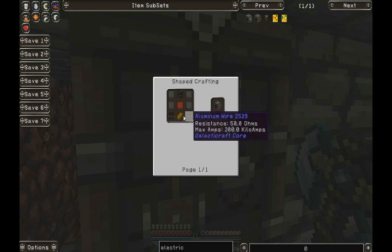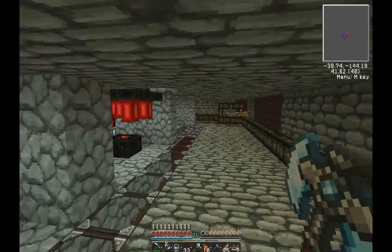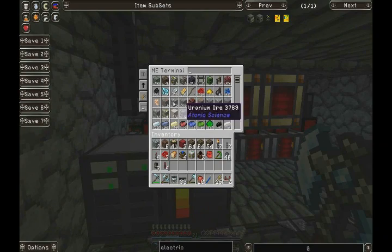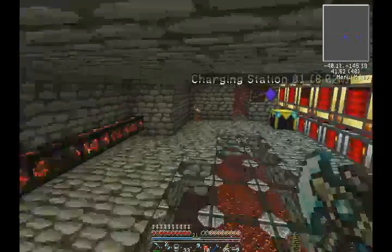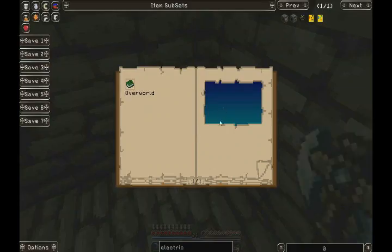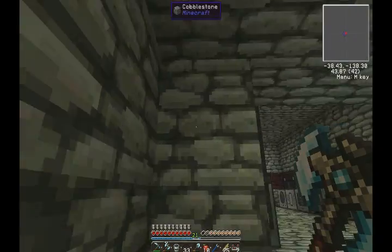So the electric compressor — easy. Just grab me two diamonds. Two goddamn diamonds. Easy peasy. We've got loads. I've got a load of diamond blocks somewhere, so we have a hell of a lot more diamonds than that. But we won't worry about that for the minute — we've got what we need. Because I'm an idiot, that's why.